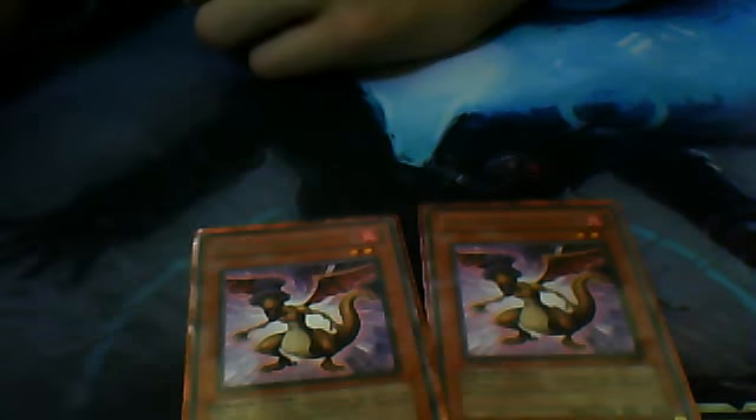Dread Dragon — two-star tuners. When destroyed by battle and sent to the grave, you can search a level three or lower dragon into your hand. Great for picking up Mass Dragons, Exploder Dragons, even Delta Flyer, although I don't like having that in my hand. They also pop into Black Rose real easy with Vice Dragon.